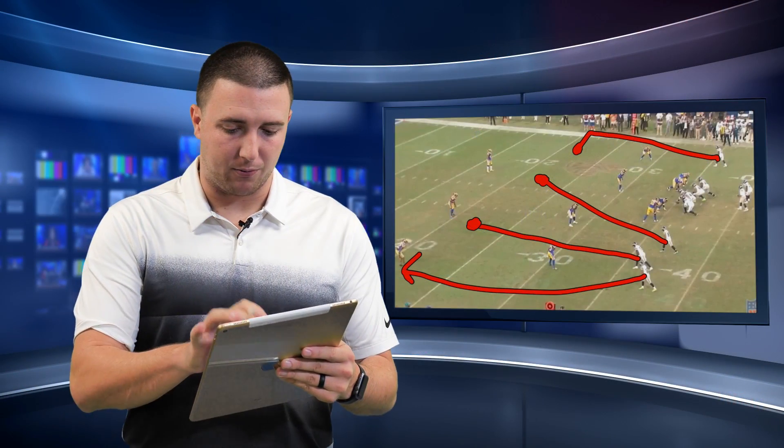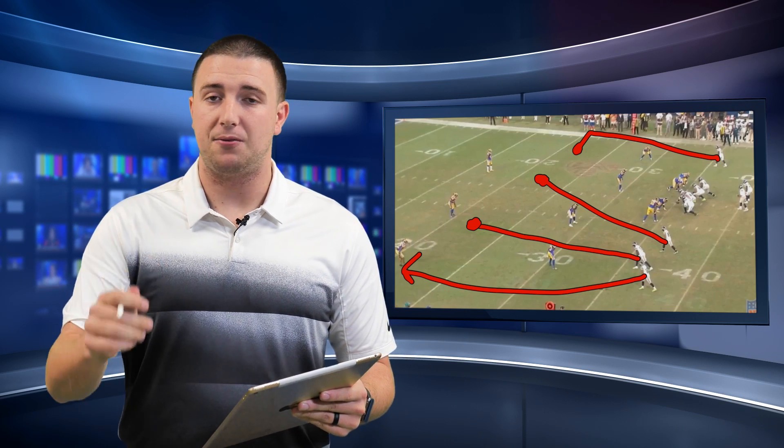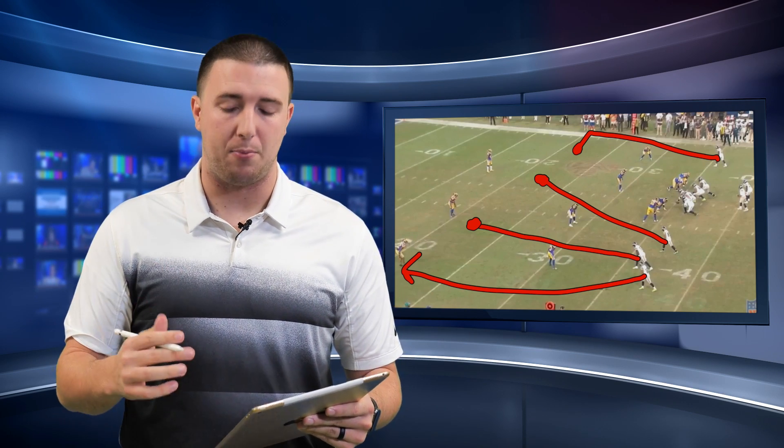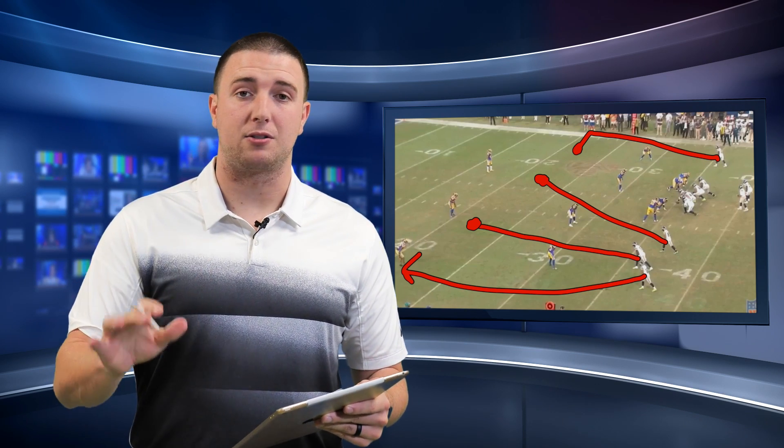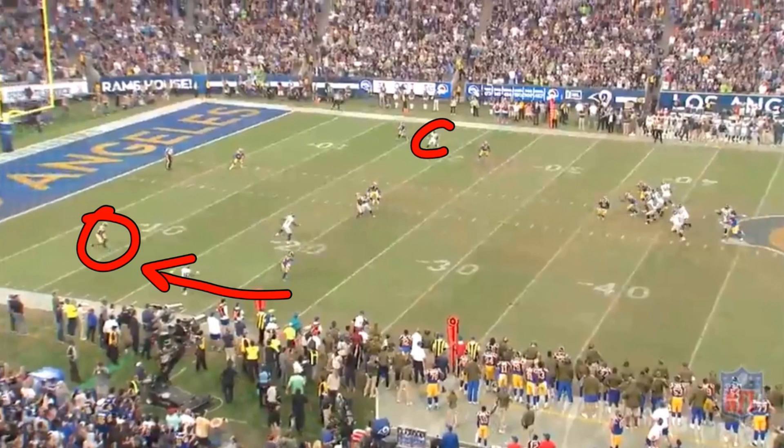On the snap of the football, when Russell gets to the top of his drop, he immediately receives pressure. The defensive end does a really good job getting off the ball and gets to Russell at the top of his drop, so he immediately has to take off. Tyler was running a clear out here trying to occupy the corner, David Moore is trying to find a soft zone, and Doug is being double teamed here by both linebackers.